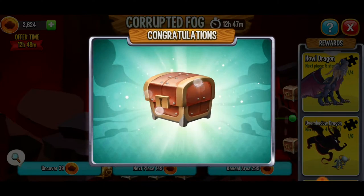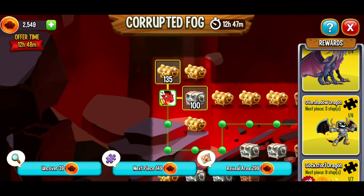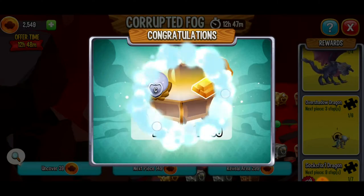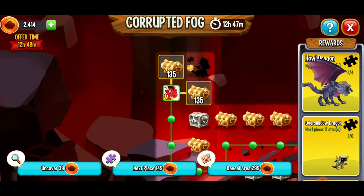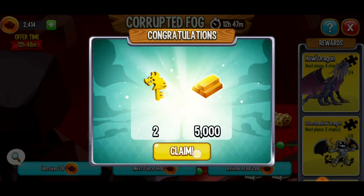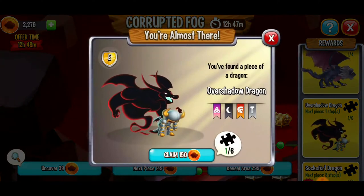Let's see what's in this bronze chest — howl dragon orbs. I like that. We're not too close to a howl dragon. Let's go up — hopefully this gold chest has some good rewards in it. Gold — ka-ching! We're getting closer to another dragon. I'm going to go up. Ooh, we got some keys there and 5,000 gold — I like that. We're actually kind of close to getting the overshadow dragon. We're getting real close to another dragon, the howl dragon. Big money! I'll take the 12,000. We're one step away from another howl dragon — I sure am howling at the moon now.